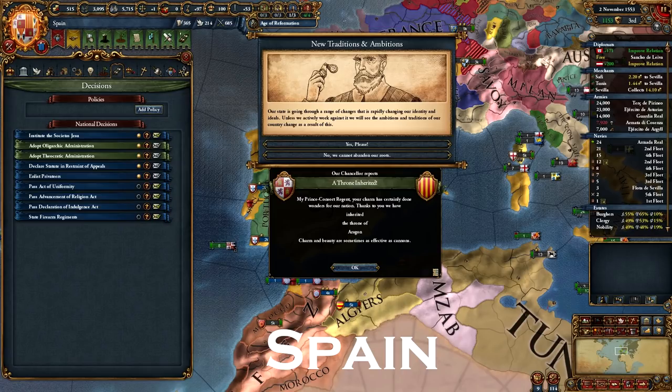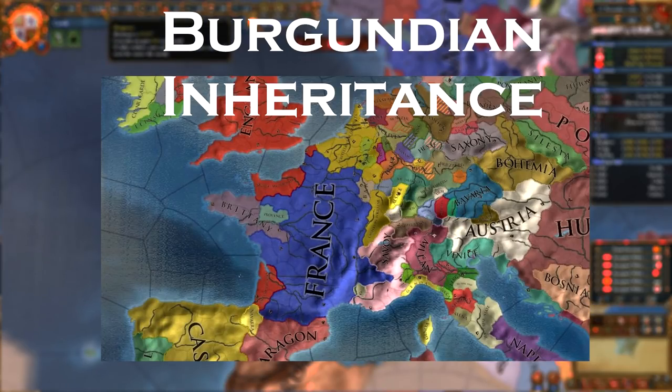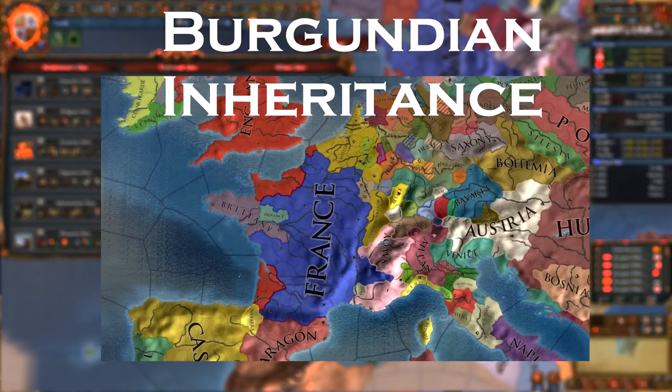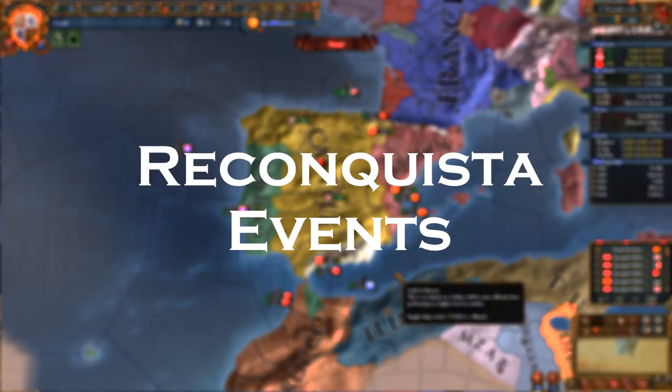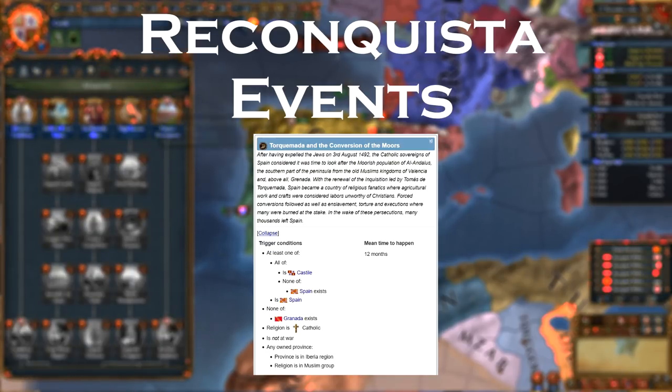The Burgundian Inheritance is a chance event and you can't really play around it. If you get the inheritance, start chipping away at Savoy — your main goal is again to take over the Genoa Trade Node. Also look for tiny nations in the HRE that the empire won't protect. This will be a slow process because the AE generation is insane and you get 10 local unrest every time the empire asks for HRE lands back. If you get the Habsburg throne event, keep an eye on Austria and claim the throne when possible. There are a few events associated with conquering Granada. In the Torquemada and Conversion of Moors event, I always take the toleration option as it gives +1 stability.